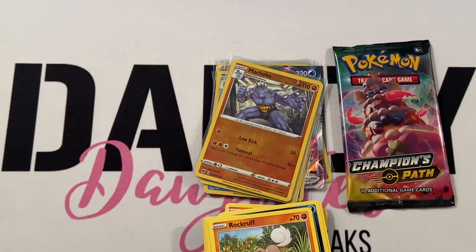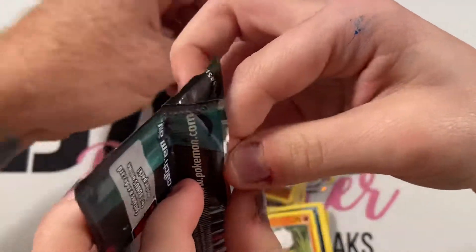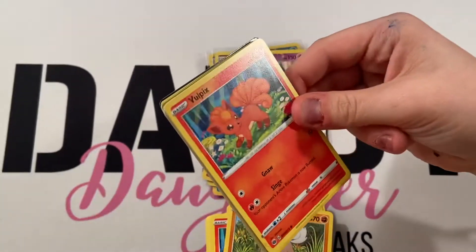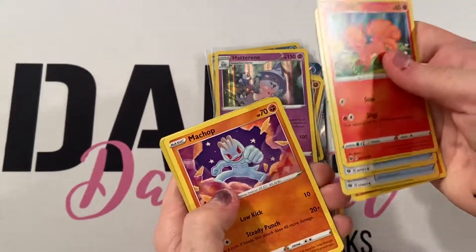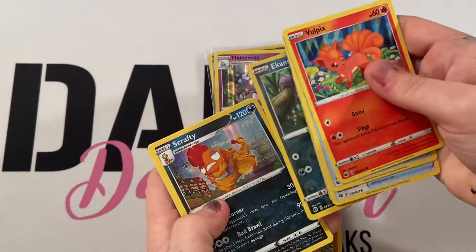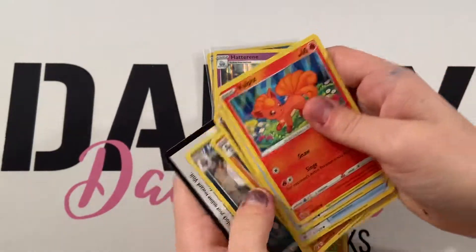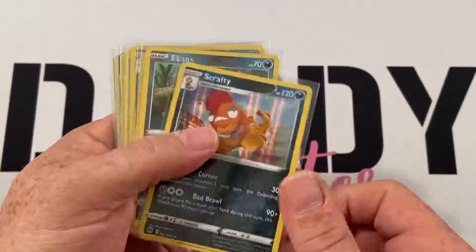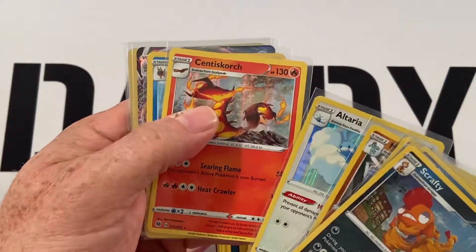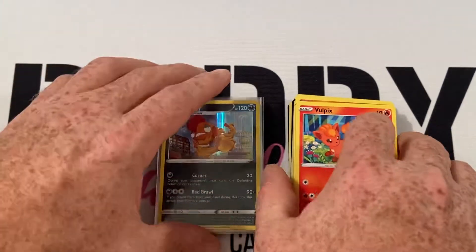All right, Sydney, this is the last chance here to pull a big piece of fire out of there. I think we can do it. Volfix, Potion, Full Heal, Rolycoly, Machop, Ekans, Coalossal, Scrafty, Energy, Machoke, Piers, Malamar. You sound disappointed. Well, I'll tell you what — disappointed or not, we had a good time with it. Pulled some nice cards out for your Pokemon binder. So we had fun, guys. Join us the next time and we will see you then. See you guys.